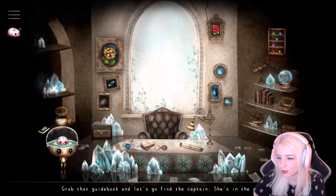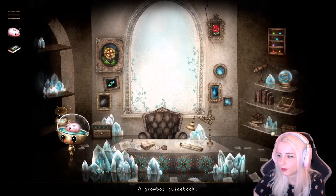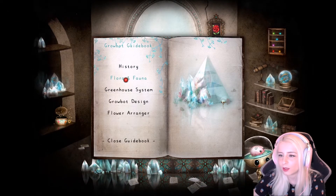I've got the guidebook and let's go find the captain — she's in the garden. Where's the guidebook? This thing — cool. Okay, is there nothing else in here for me to take?